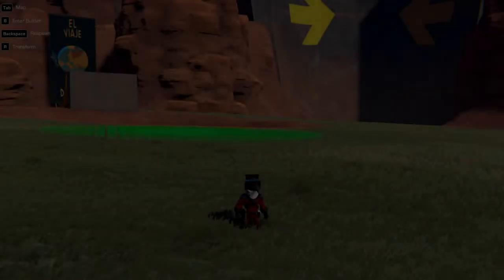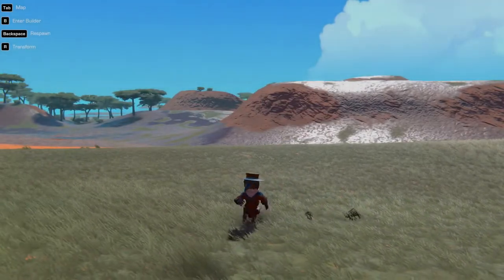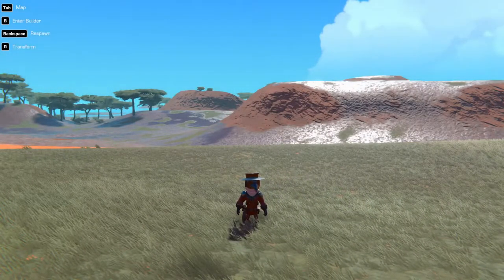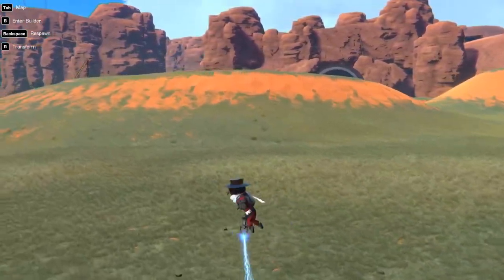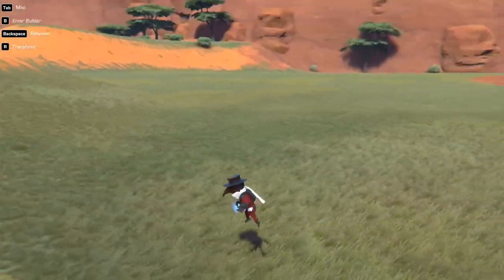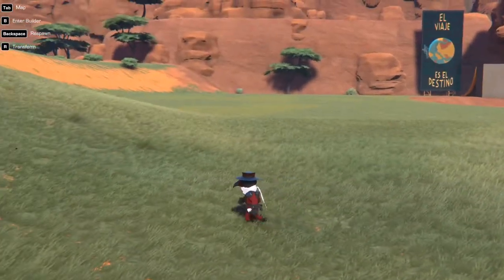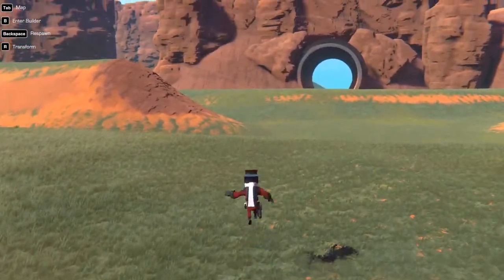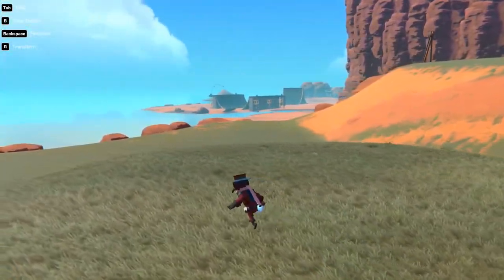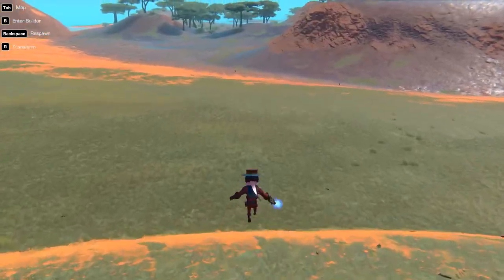Good morning, my friends! I'm Cork and this is Trailmakers. It's been a hot minute but we're back again. I have yet another challenge, and today that challenge — if I choose to accept it — would be to build a mobile missile launcher. I was given this task by Raven, thank you very much for your wonderful ideas and beautiful challenges.